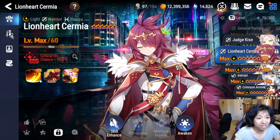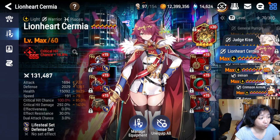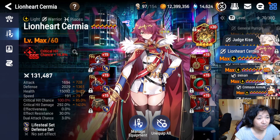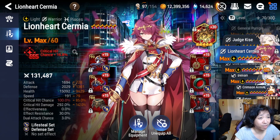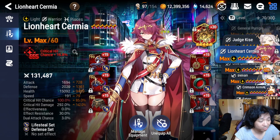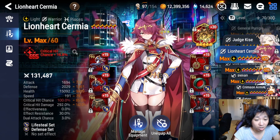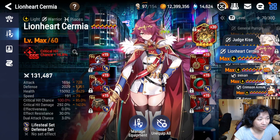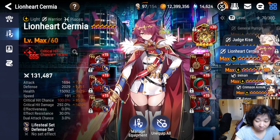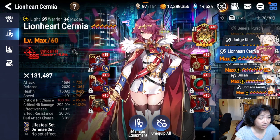Liveheart Sermia is the next hero. She has two builds: Lifesteal and Destruction. Lifesteal uses Proof of Valor; Destruction uses Golden Rose. Both are viable. The Lifesteal build works more as a dual DPS type thing, while the Destruction build can be used as a solo carry DPS sometimes. Her gear requirements are very high unfortunately. She's really good right now in the current meta because of all the dual attacks and counterattacks going around.